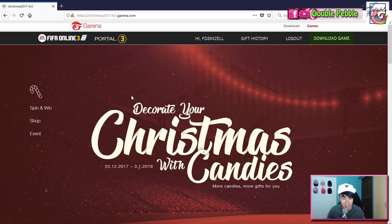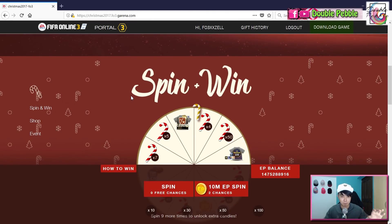This event runs from the 22nd of December to the 3rd of January, meaning you roughly still have about a week left. The first thing you do is use the spin and win feature. There are a maximum of five chances per day — two of them are free and three you have to pay for. The two free spins come from logging in (one spin) and staying in-game for 30 minutes (another spin).